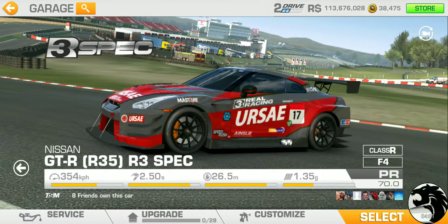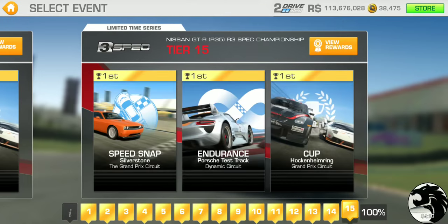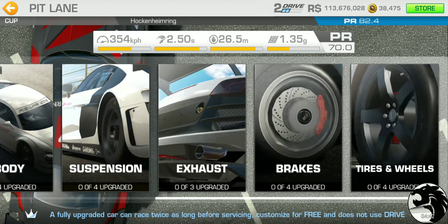Starting at a base PR of 70, the limited time series requires you to bring your PR up to 82.4. That's confirmed to be accurate this time — unlike the 240Z S30 R3 spec, where the website's PR requirement was off by 0.2. It's always good to verify.